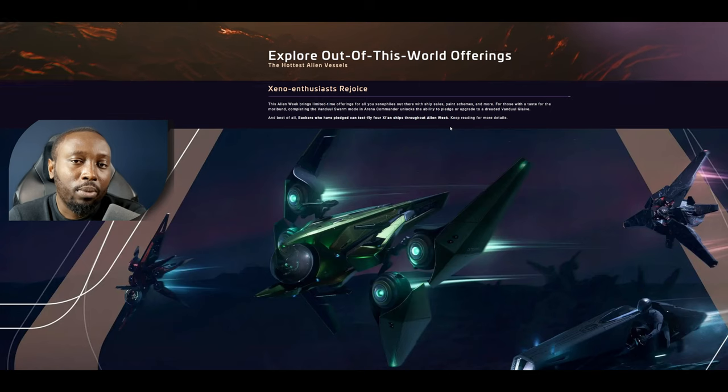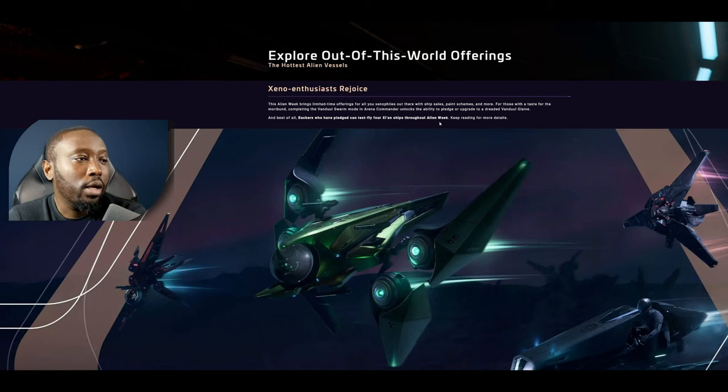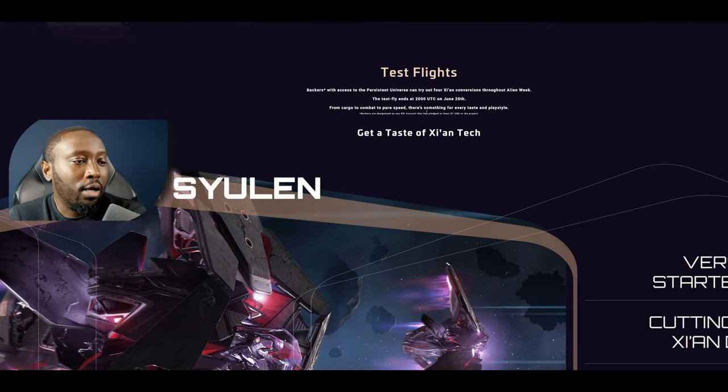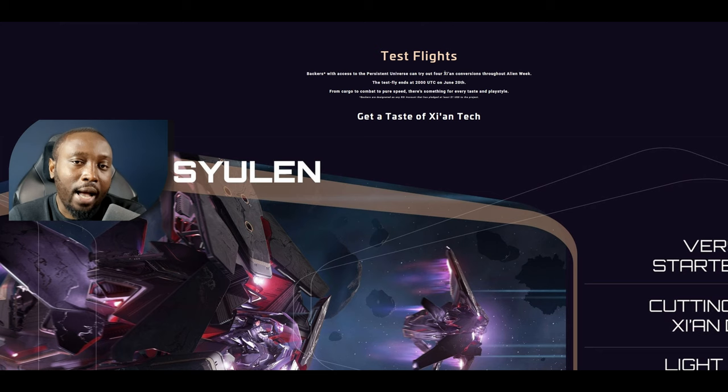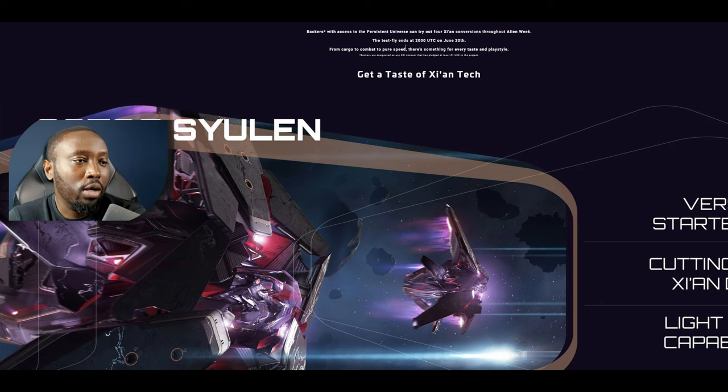You're going to have an opportunity to test out all the alien ships currently available in-game, but also the chance to pledge for them - even some rare ones. Everyone gets access to the in-game ones: the Sun'Tali, the Sulin, the bike, and the Cartall are all available for test flight. Just go to the ASOP terminal and you'll have access to them immediately. From now until June 20th, you can test fly these ships.